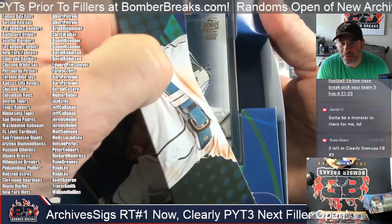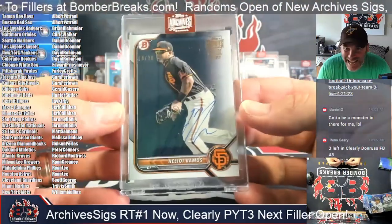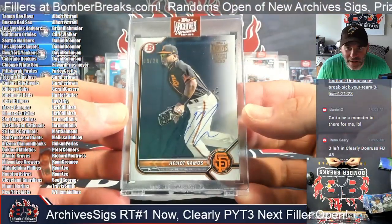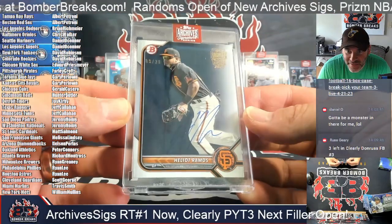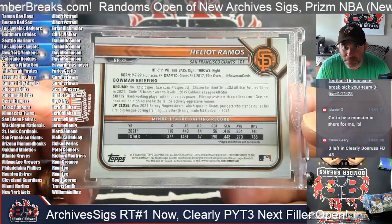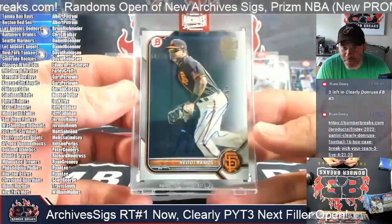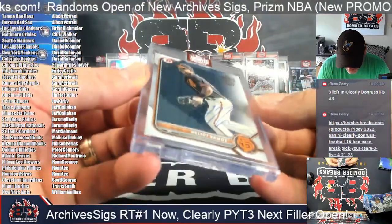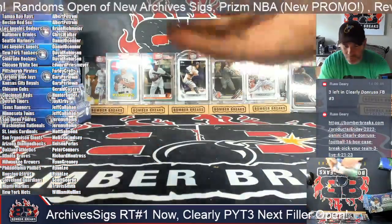All right, here we go — San Francisco's Helio Ramos, nine of 25. Bowman auto — Melissa, congrats. Ramos from 2022 Bowman, number 32 prospect. Ramos, to 28 — Helio for the Giants.